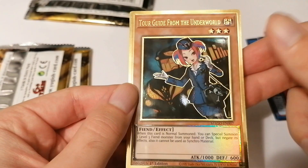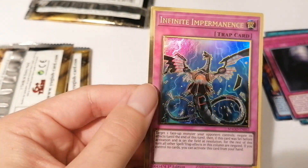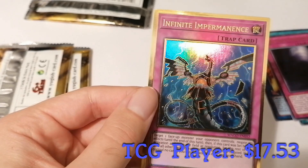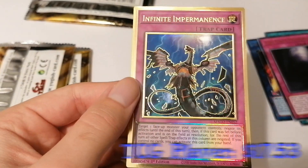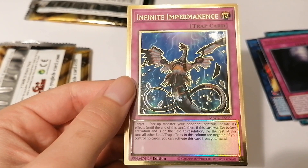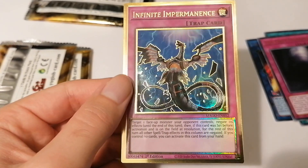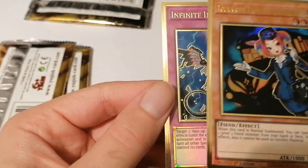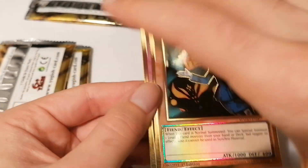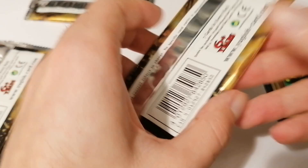For our next gold card we have Infinite Impermanence - support for Cyber decks. I remember this one from the Cyber era with Cyber Dragon. Fantastic first booster, let's get into the second one.